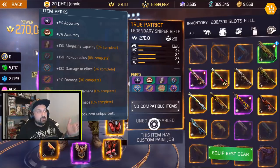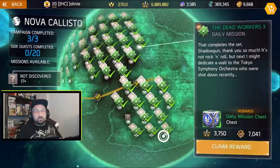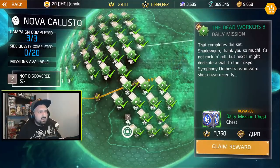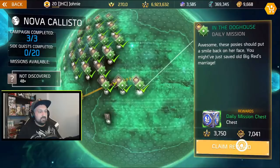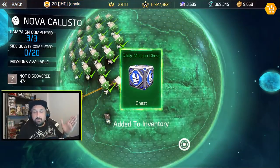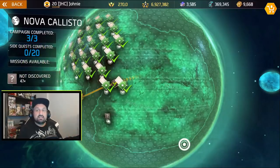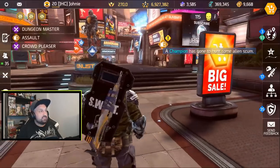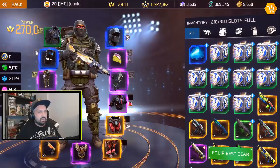Take notes — I'm at 6,889,000 fame at the start. If it's still 90,000 I should need about 24-25 boxes. I'm going to start with 10 — you can see my fame at the top goes up every time I claim a box. Now at 6,927,000 — that's 37,000 fame gained.